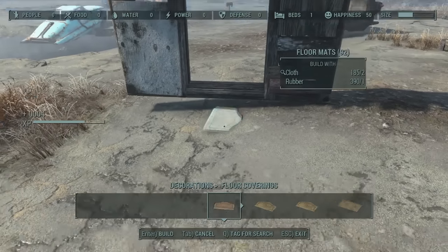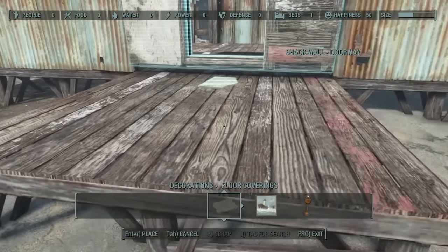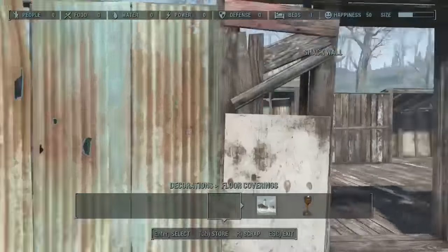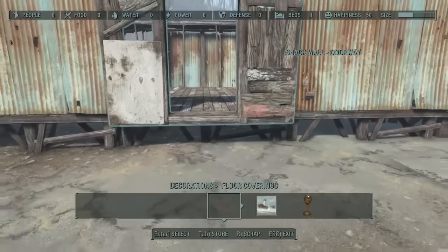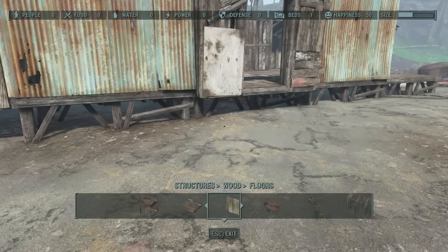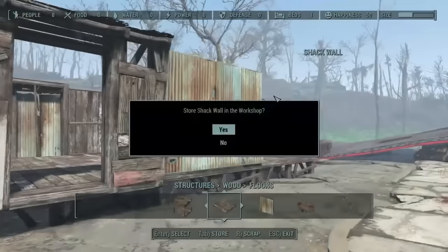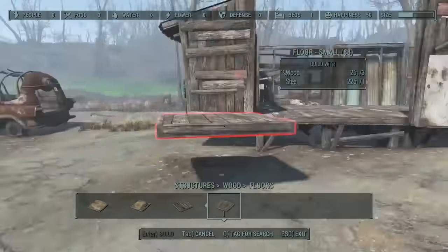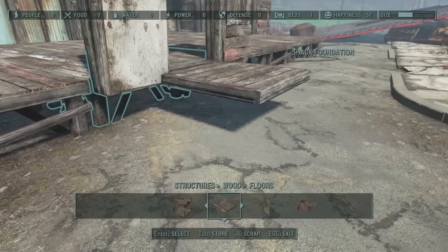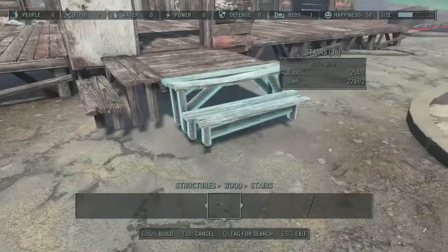So the rug trick - you put a rug down and then it attaches to the rug and uses the rug's collision value. You've probably seen this already if you watch build videos. I noticed there was a lip and it didn't align right, so I knew it was going to have problems when I came to put the ceiling on - it wasn't going to clip in properly. I ended up just having to use console commands later.